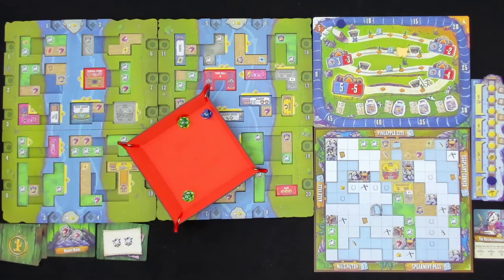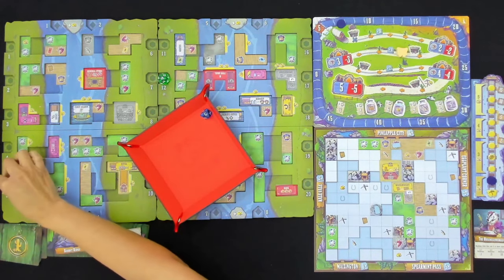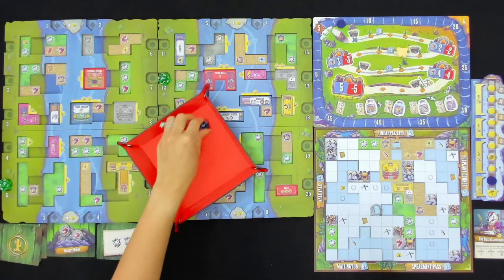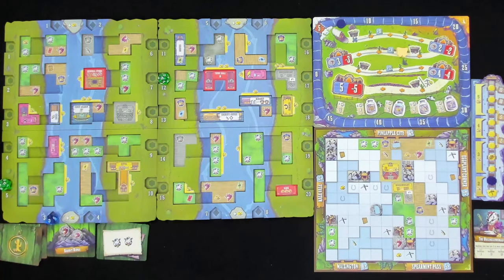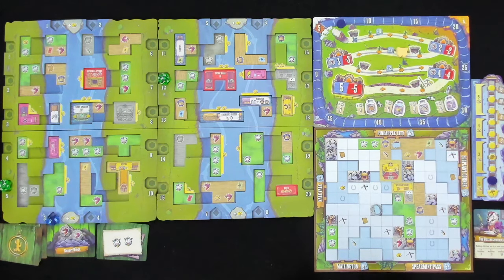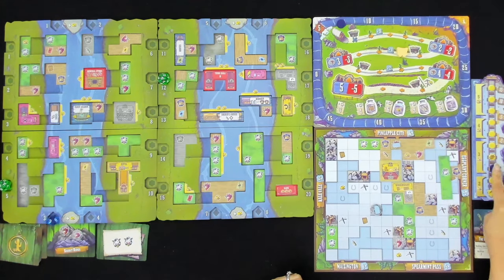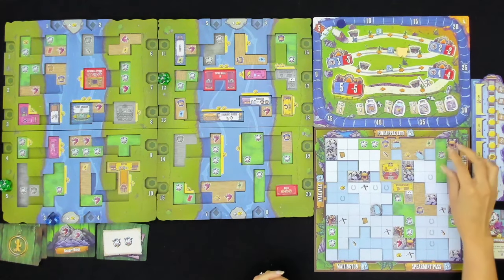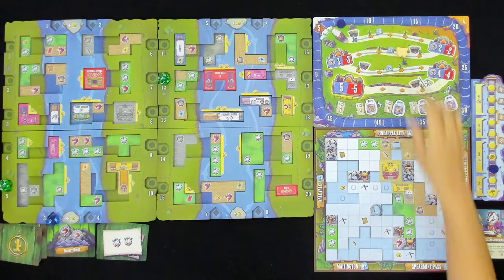We grab our dice and have 12, five, and three. Five is a cow and a sheriff. Three is a very large pasture with a cow. I think we're going to place this one — I was thinking the sheriff, but then it covers that cow. We still have the sheriff here, so let's do that. It gives us the pickaxe and a bullet. Because of our line of sight here, we can take care of this bandit. We're getting closer to finishing Eggplant Corner. We can move on to our next phase and draw another card for the AI.